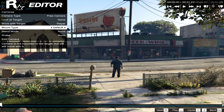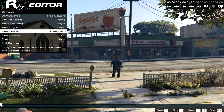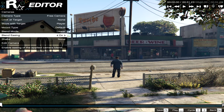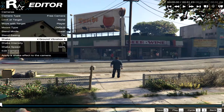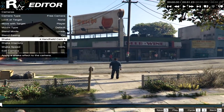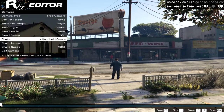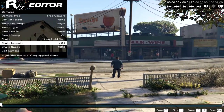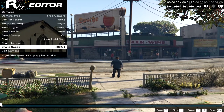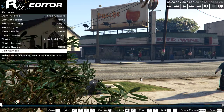Look at target — one target player, flexible. Mount type is fully connected to the target. Default blend mode — apply blend between cameras. Linear, ease blend, easing enabled. Shake — we'll just do one clip, so I'm not going to trim it. In the moment when I punch him it's gonna be an explosion. Going with handheld camera shake — shake intensity, shake speed at 100.